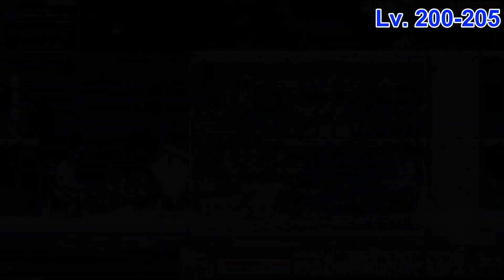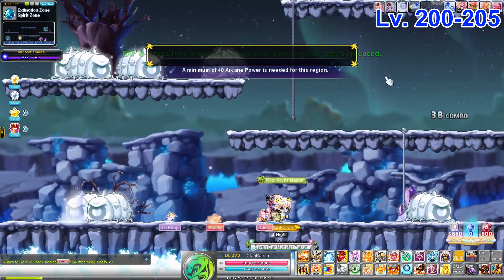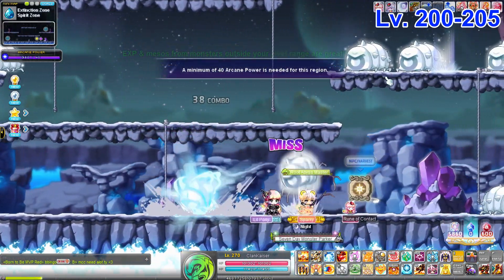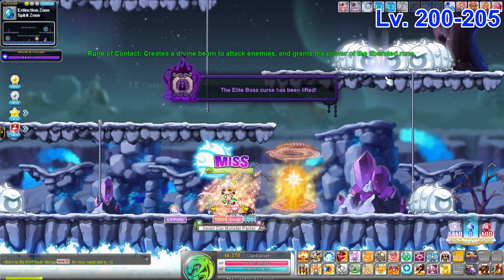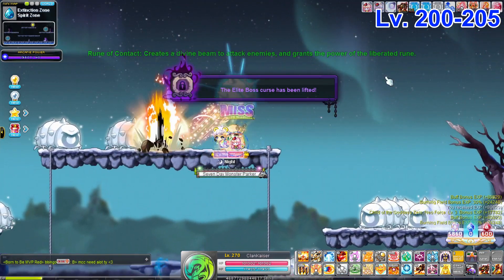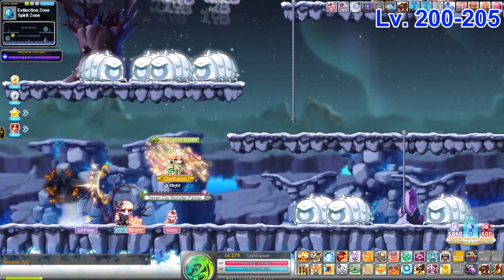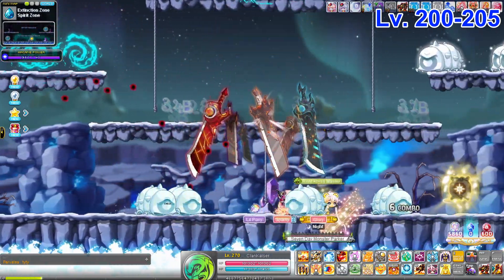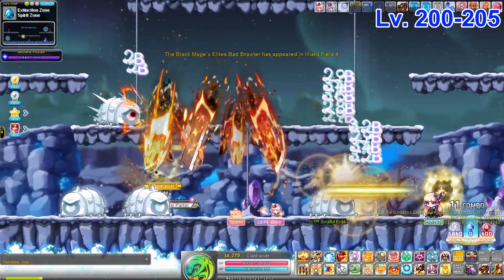The next map is Spirit Zone, which is slightly bigger and the spawn is more sparse. But if you have a class like mine, you can set up a summon on the top and then go across the map from left to right, and you'll get pretty decent EXP here.